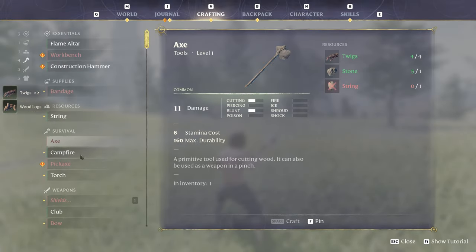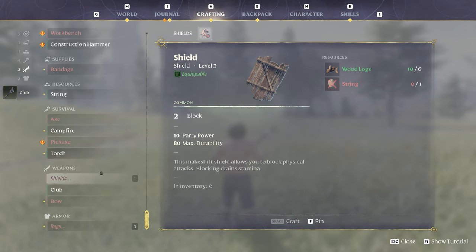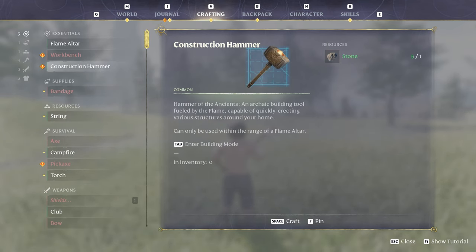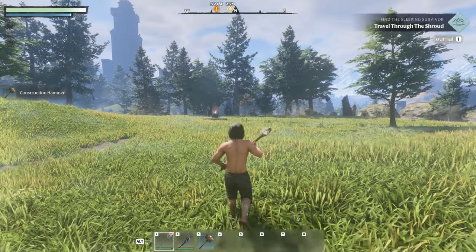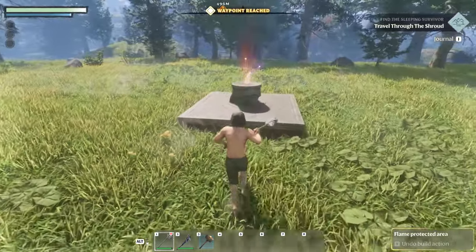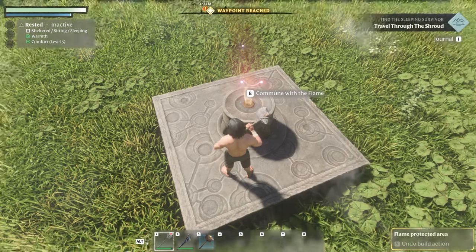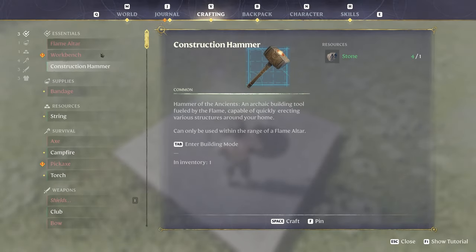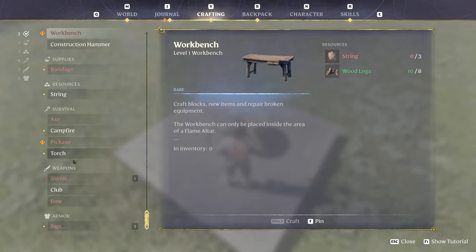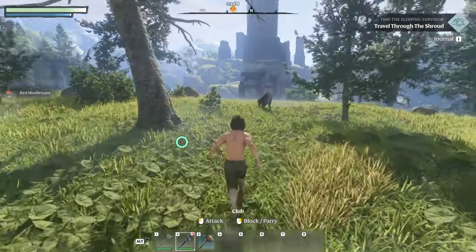Next thing we need to make — we definitely need a club. Let's get a club going. We need a shield, we need some string. Construction hammer, we can make that. Is the flame altar kind of like our crafting bench? That's quite a bit of stuff we got already. Workbench — there we go, we unlocked a workbench. For that we need string. How do I make string?